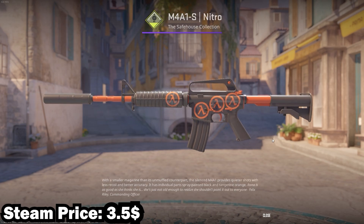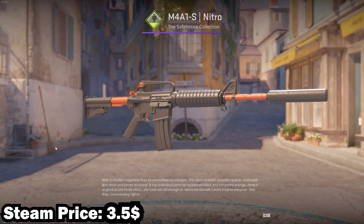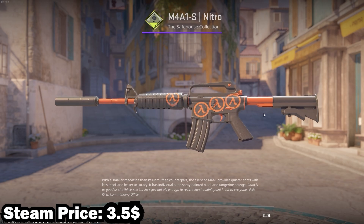In 6th place we have the M4A1-S Nitro in Minimum Wear. This is a simple and very old skin, so if you spend a little bit of money on the Steam market you can definitely get this one with some orange holo stickers.